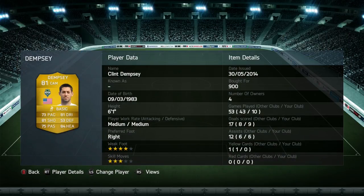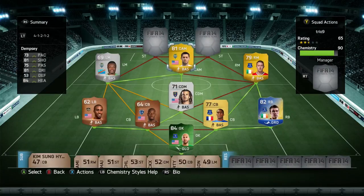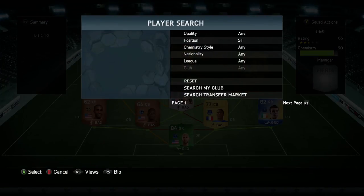In the CAM position we've got Dempsey, 81 rated, which cost me 900 coins. He got me 9 goals and 6 assists in 10 games, which isn't bad for that price — you're paying very little for a lot of work, getting a lot of goals and assists, which was quite impressive.